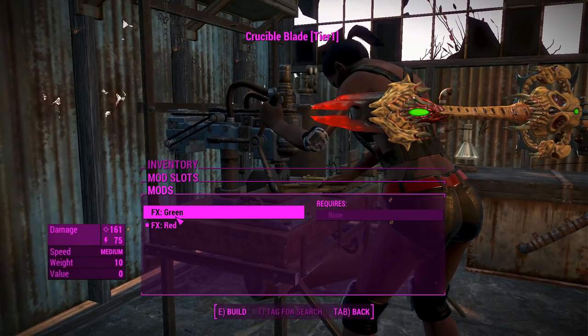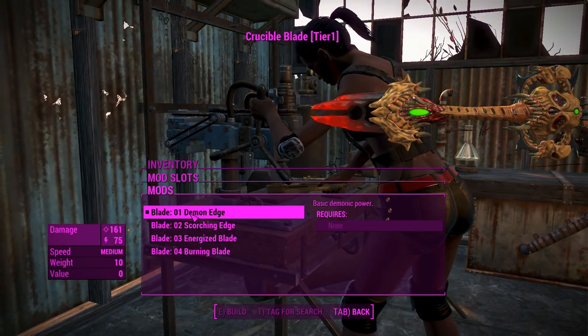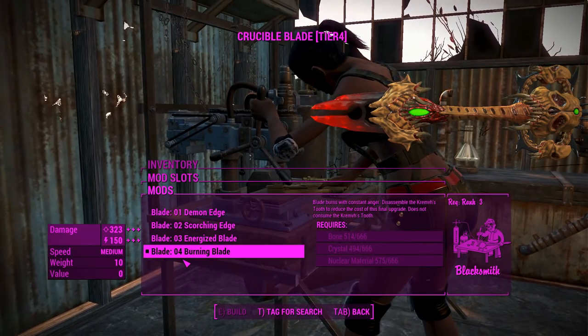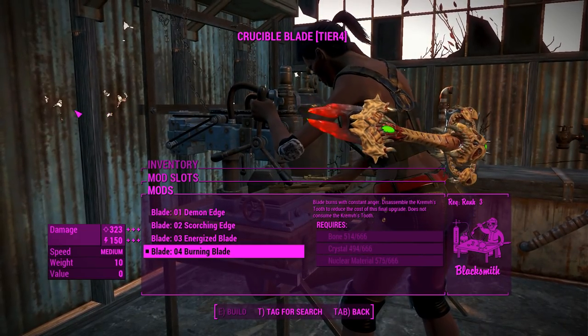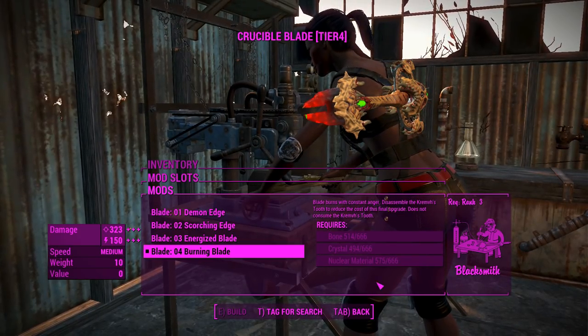You can change the blade color — we're going to go for a green blade here, why the hell not. You can upgrade the damage with these different blades, and the best one is the burning blade which does 323 and 150 ballistic and energy respectively, which is pretty awesome.